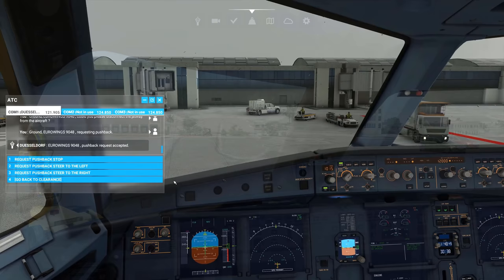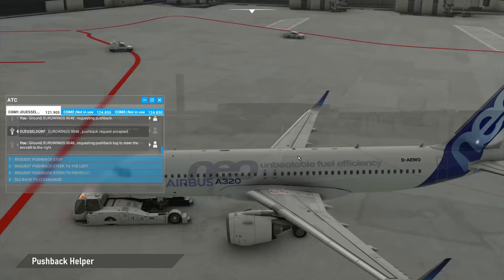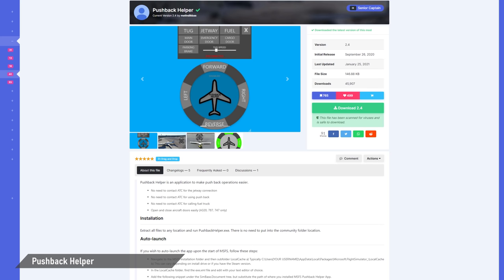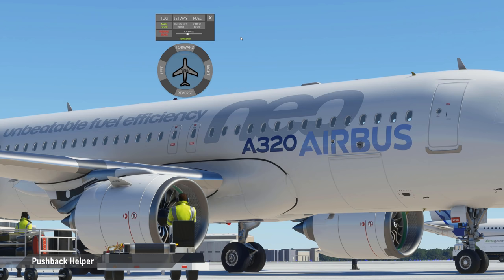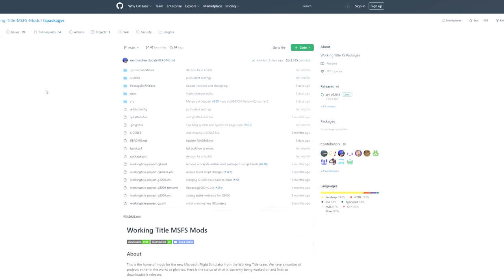The default pushback system of MSFS is super clumsy to use. The radio calls for turning and stopping take forever and when AI traffic blocks the ground frequency your pushback will likely end up in the grass or a building. A really good solution is the external pushback helper app by Metin Digbus, which lets you control your pushback via the hit of some buttons. It also allows you to easily connect the jetway and open the doors of the default airliners like the A320, the 747 and the 787. The free pushback helper connects to the sim via SimConnect and there is nothing else to set up to use it.